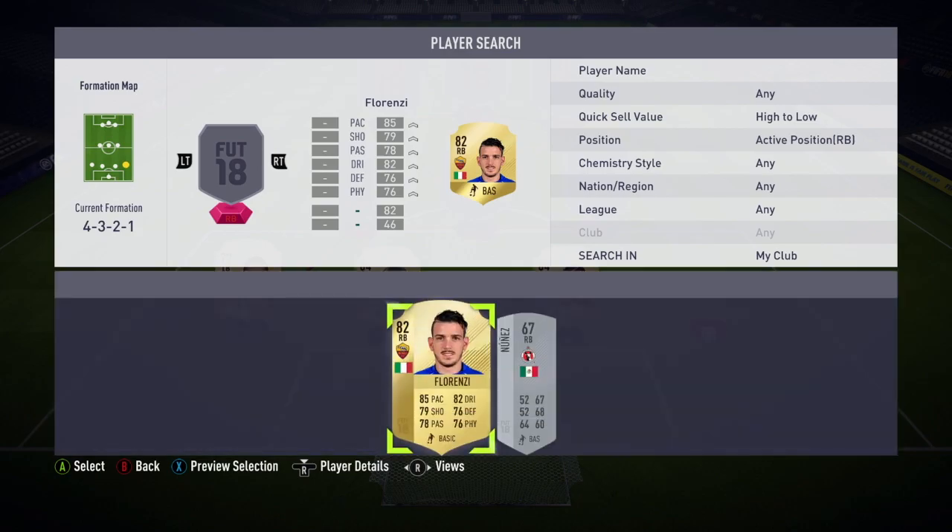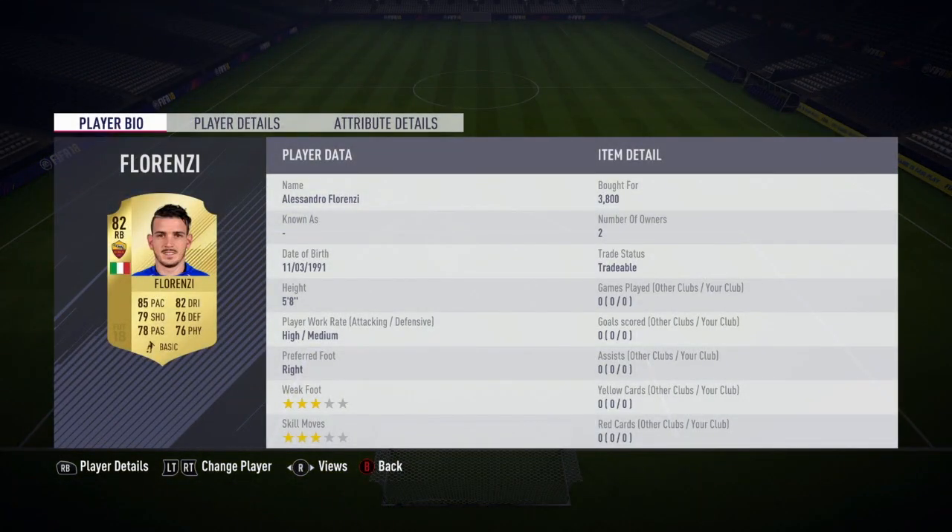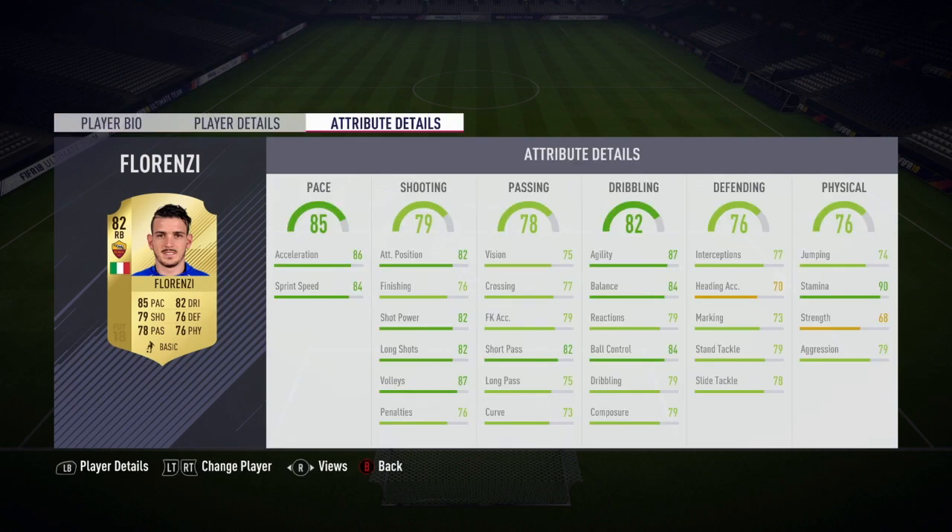At right back we have Florendi. For 3,800 coins he's pretty good — he's quick, he can pass, he can dribble, he can defend. His physicality is not amazing but it's okay.